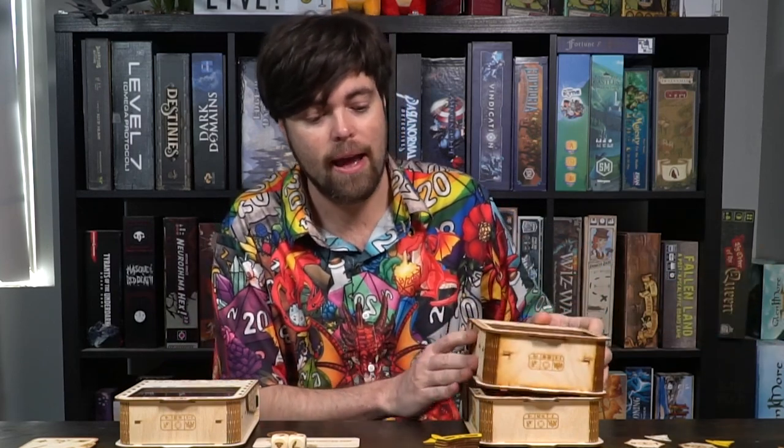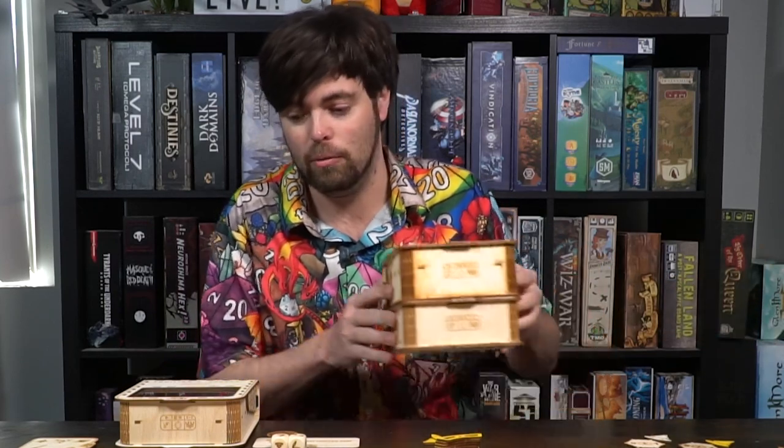The trilogy consists of three games: Comeback, Connect, and this one here which is called Project. These are wooden board games and they're stackable as well.